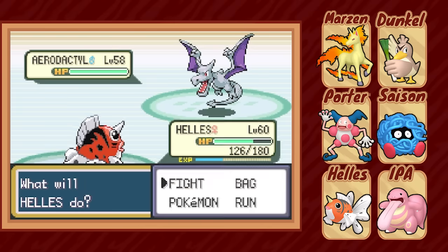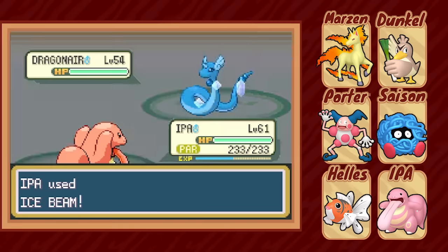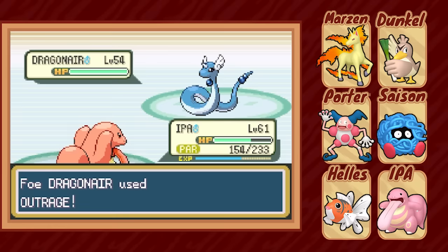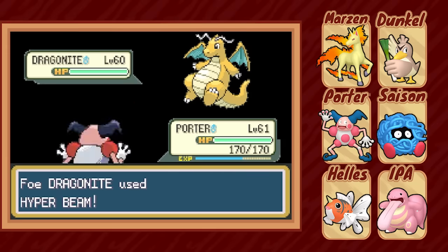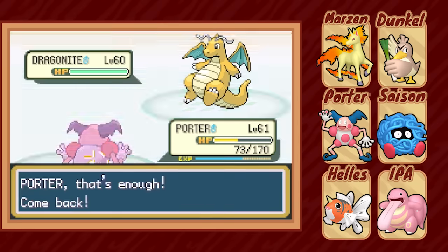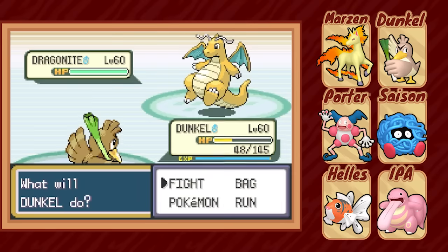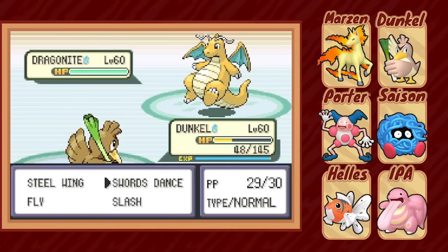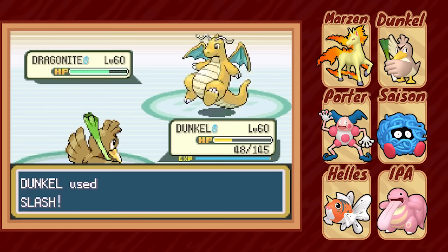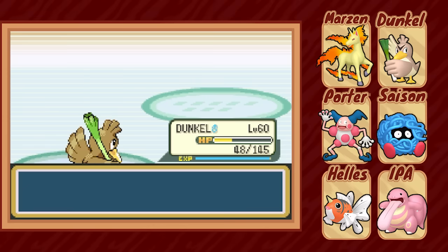Lance's first Dragonair comes out, so we bring in IPA and a few Ice Beams and Full Restores later the Serpent falls. We give the same treatment to his second Dragonair, and lastly we face off against his actual dragon, Dragonite. We switch into Porter, who does actually survive a strong Hyper Beam, and while Dragonite is forced to recharge, Porter can set up Reflect. We bring in Dunkle for free thanks to Dragonite using Safeguard, and Dunkle gets off a Swords Dance — but Outrage deals a lot more damage than expected, and we'll have to sacrifice Dunkle to move on. We get off one Slash and... it's a critical hit, one-hit KO! You did it Dunkle, I couldn't be a more proud adoptive father.